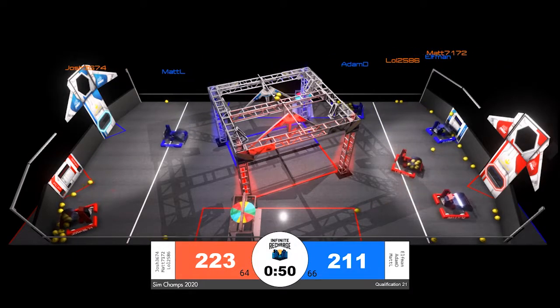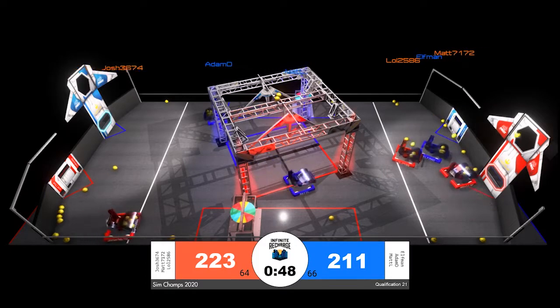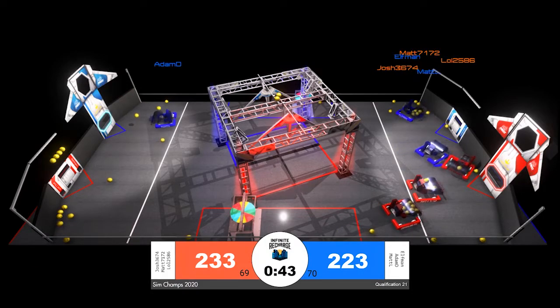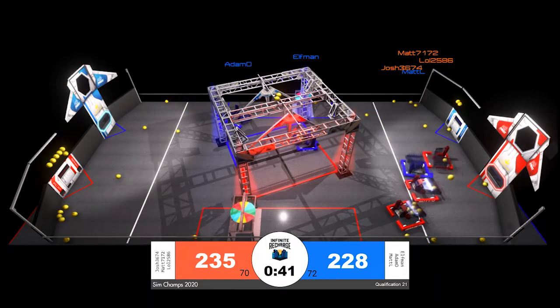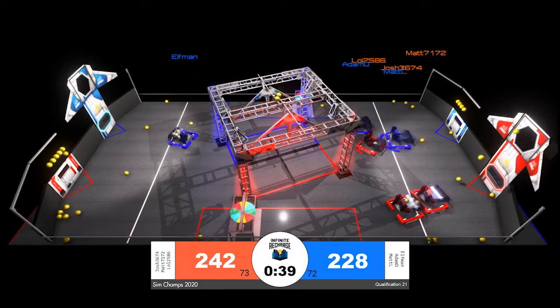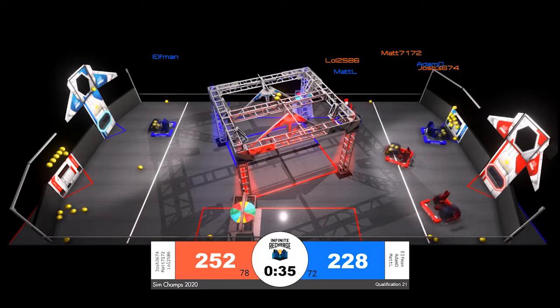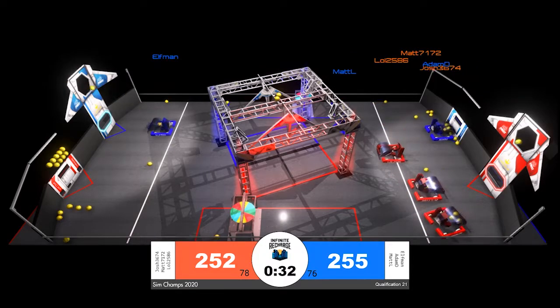We see two robots kind of hung up on one another, but a quick respawn changes that. All six robots are now free to move about the playing field. 15 seconds until endgame, with just 10 points separating the two alliance scores. Both of them are just over 15 power cells away from the threshold for an additional ranking point.